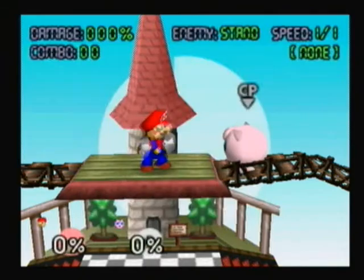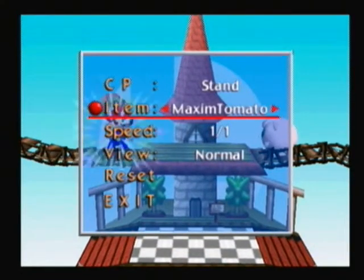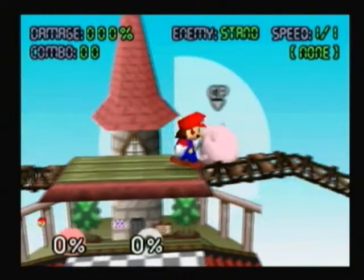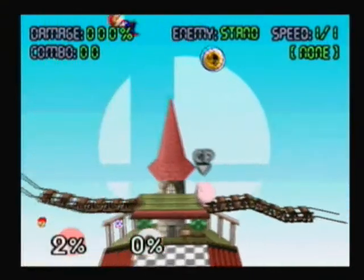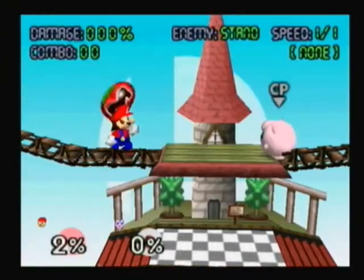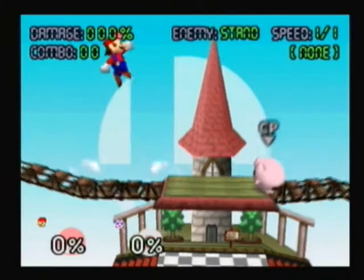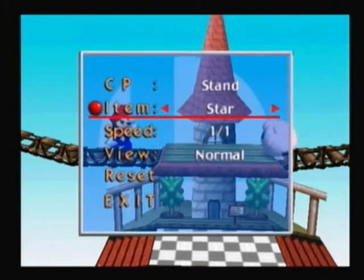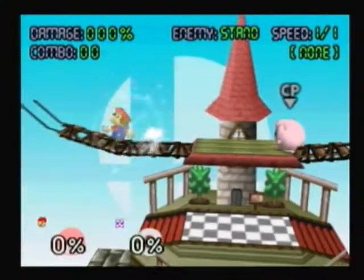You can see different items, which I'll be showing off now. First of all, we have the Maxim Tomato. I believe the Maxim Tomato recovers half of your HP. The Heart, I believe, restores all of your HP. Sorry if I get some of these wrong — I'm not 100% sure of everything. The Star will make you invincible for a short period of time.